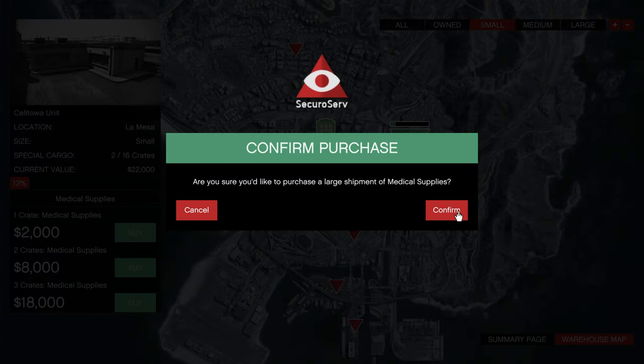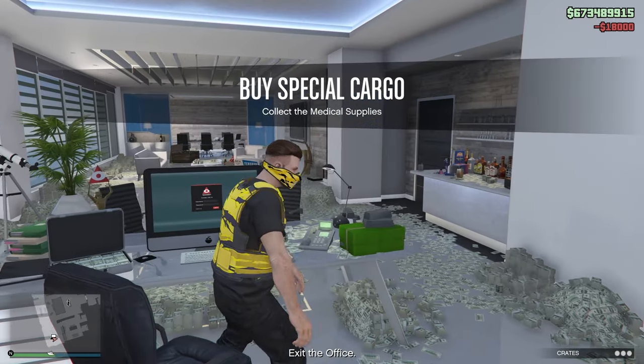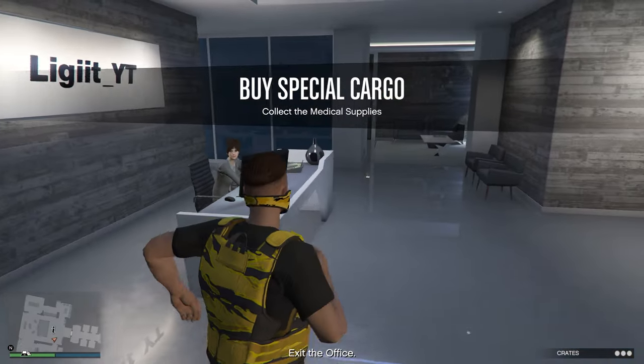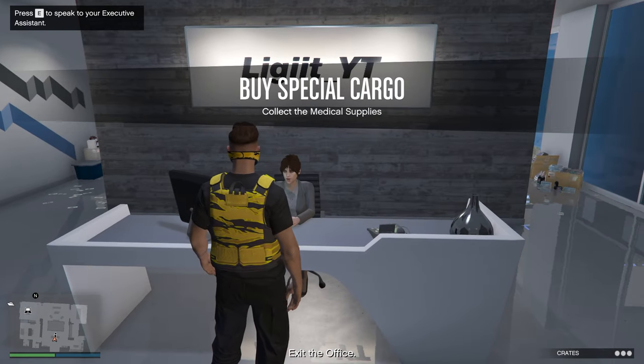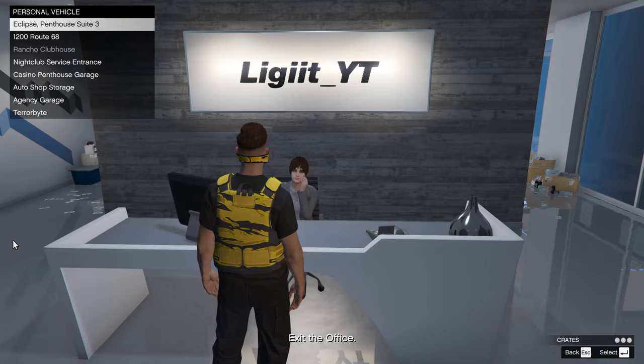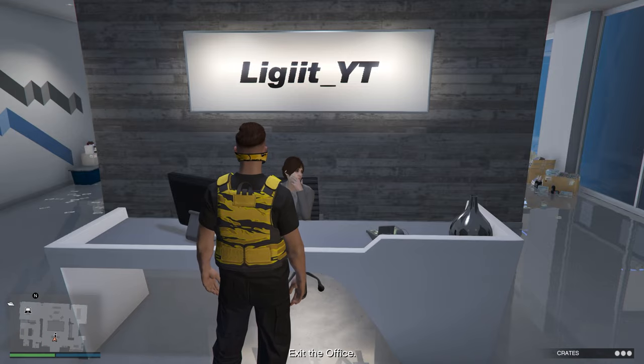Buy the large equipment — we've got three to collect. The best vehicle for this is the Oppressor Mk2. Not only is it a flying vehicle, but it's convenient, easy to control, and gets you around much quicker.